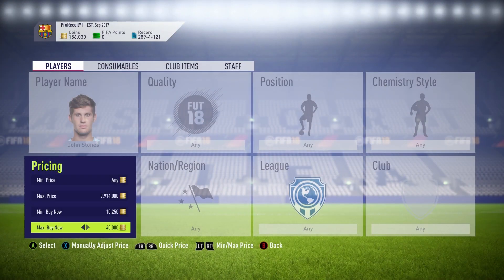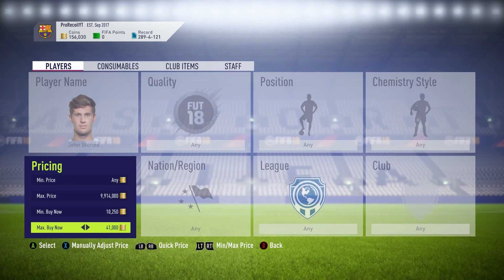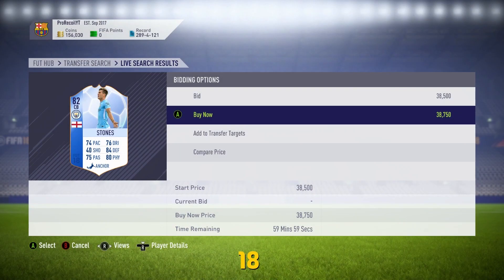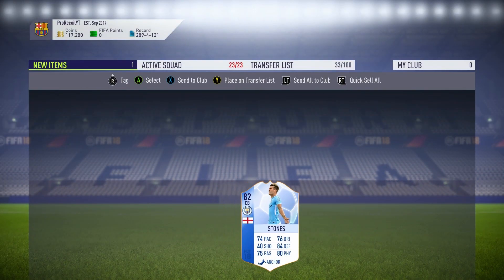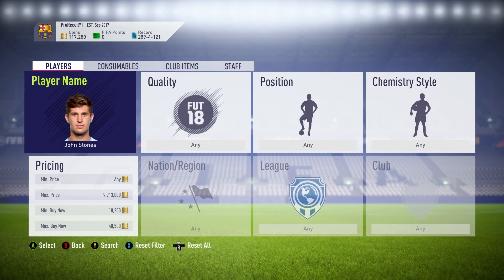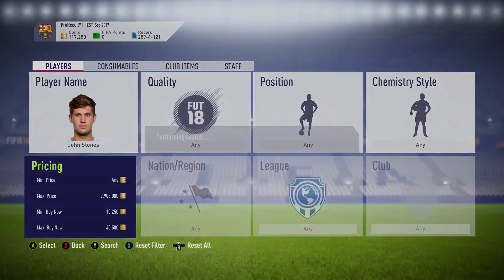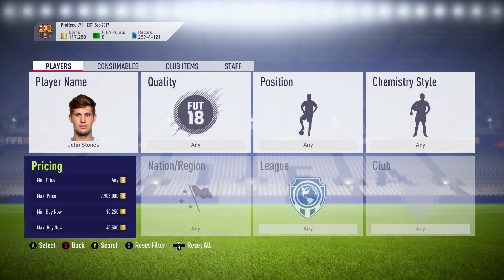I think it's basically because people don't understand how much these should be worth. A lot of people are getting them in packs, checking the price, seeing it's 40k, then undercutting the buy now — and then I'm able to snipe them really quickly. That 38,000-coin snipe was really easy. I did get beat for a 40k one, but with the 38k it wasn't even that hard to snipe, so it doesn't seem like these players are hard to snipe at the moment.